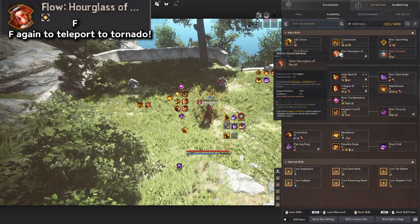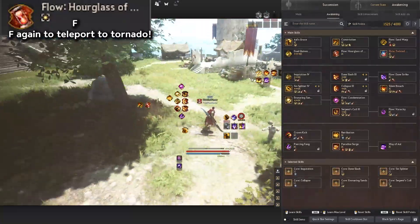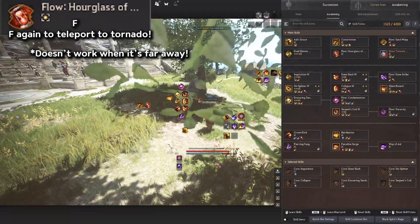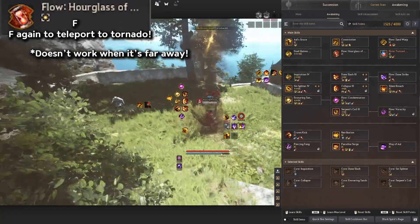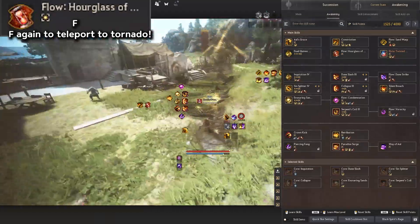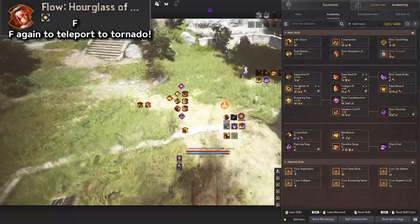Hourglass of Recall is a really fun skill. Press F with your Awakening weapon out, then move around. If you press F again, you teleport back to where you originally cast it. However, there is a distance limit — if you're too far away it won't work, so make sure you're within range. This can be very useful in PvP: cast it, start fighting, and when needed press F to teleport back to that spot quickly.